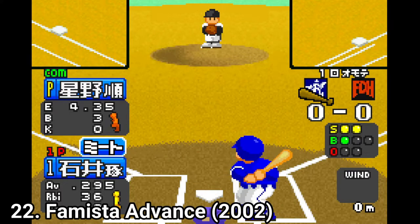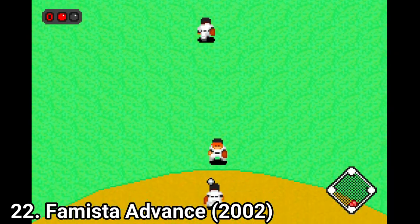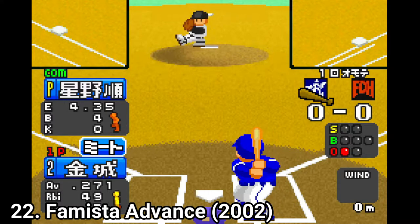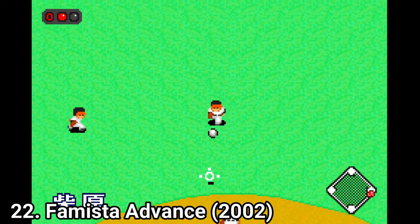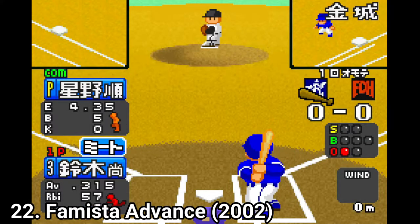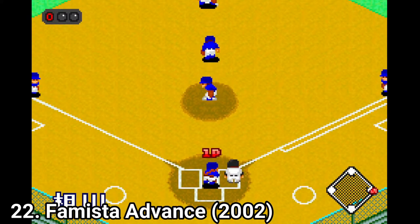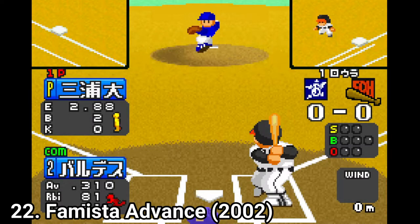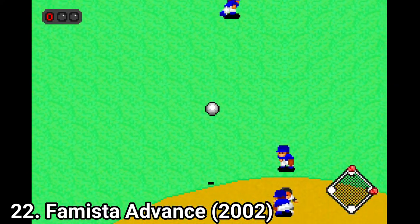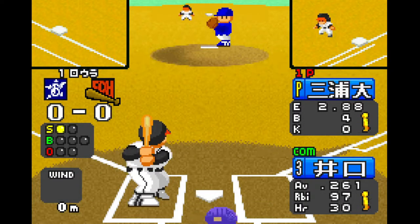Famista Advance is a super accessible GBA baseball game. It's easy to pick up and you don't even need to know Japanese to understand what's on screen. But it's only geared towards casual players — even if you turn the difficulty to 20, hardcore players will find it hard to get challenged. Also the game modes are bare minimum, so the game will become dull if you play it for too long. It's good for some quick minutes of fun. The game has great visuals, it's intuitive and very casual — I liked it personally.